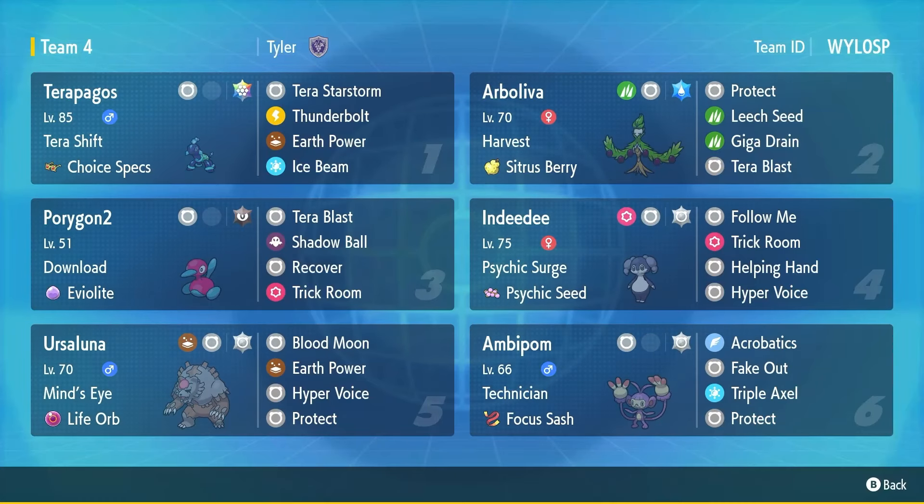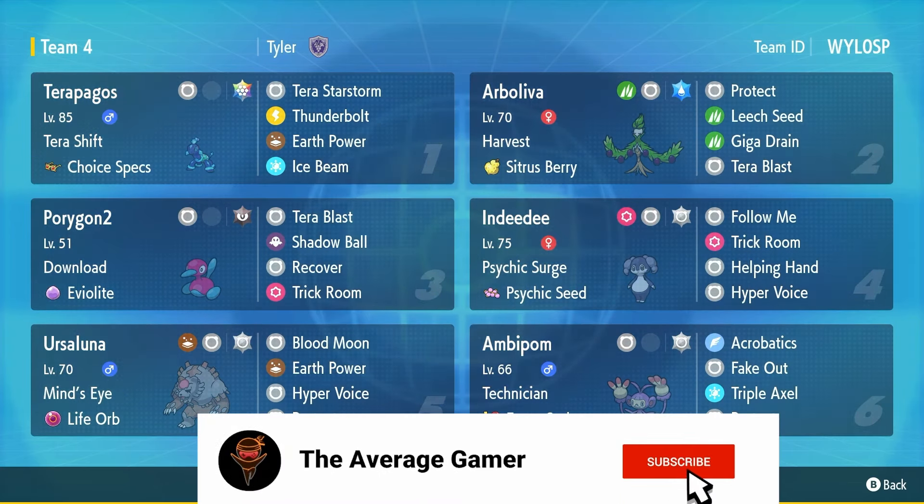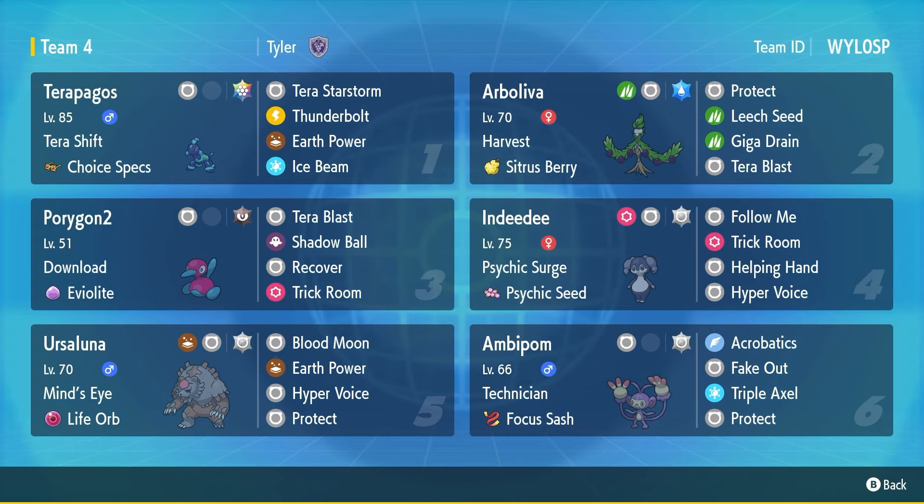What's up guys, Average Gamer signing on back with another video. Another week, another VGC challenge. We did the starter types these past three weeks, now it's time to move on to everything else. Kind of have to start with Normal in my opinion — where else are we gonna start? We have a monotype Normal team here. It's gonna be interesting. I don't really like Normal types that much, because they're Normal types. The support the past two weeks has been crazy — thank you guys a lot.